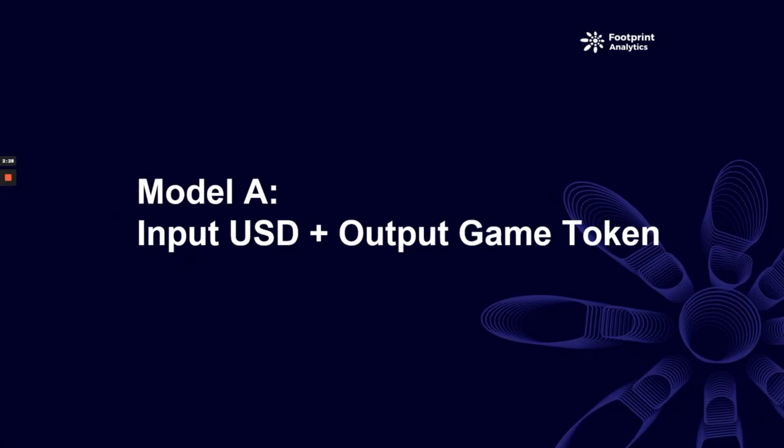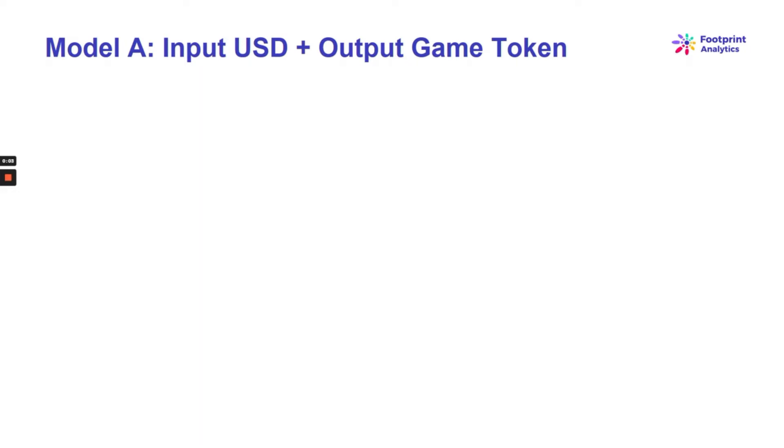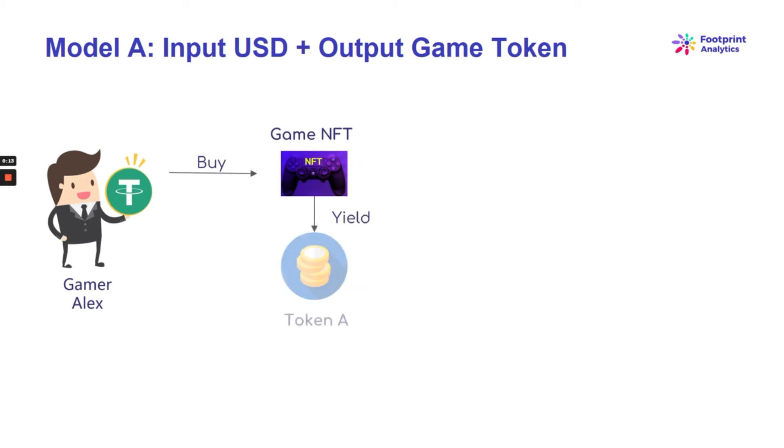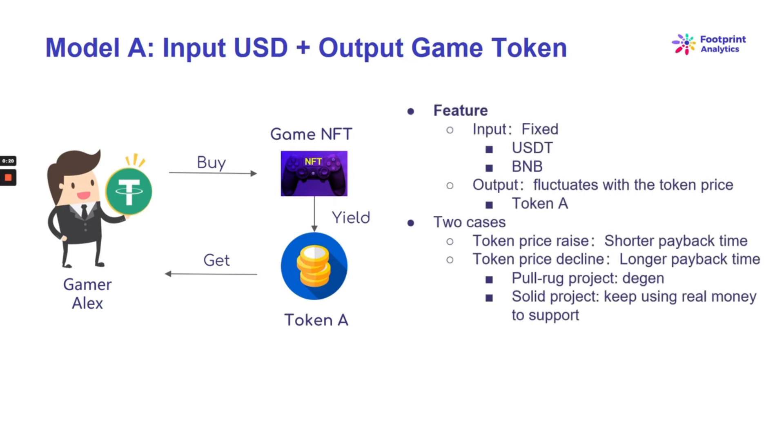Model A: input USD and output game token. This model was common at the beginning of the GameFi boom in 2021, in which users use USDT or Tether or BNB, Binance Coin, to buy NFTs and play to earn in-game tokens. This method is also widely adopted in DeFi yield farming. The feature of this model is that the entry price is fixed and the earnings fluctuate with the token price. The payback period will decrease as the token price rises. This model can create a strong FOMO effect, or fear of missing out, once a positive spiral starts around the project.